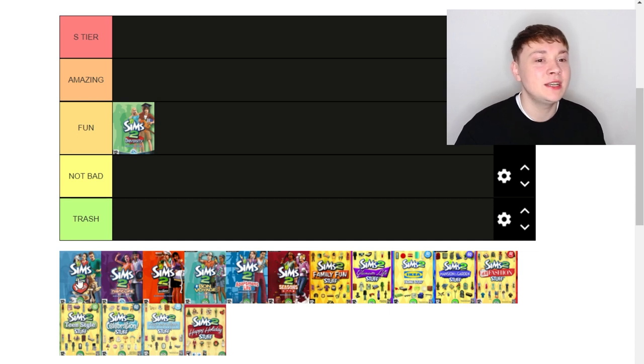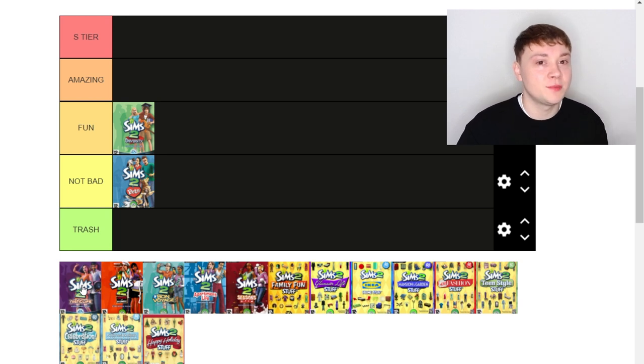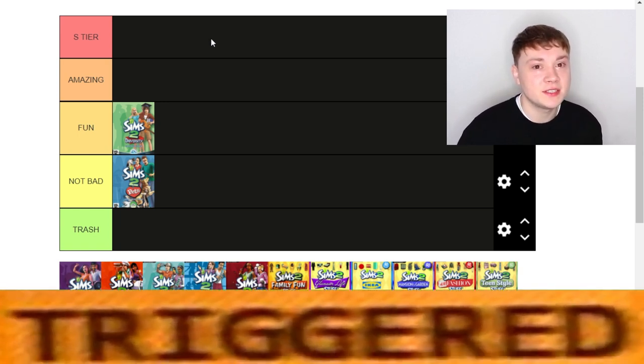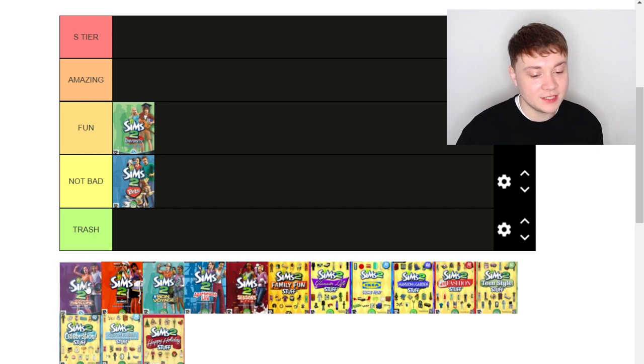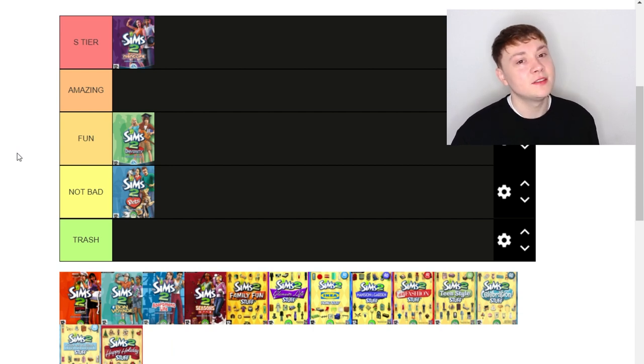Next up we have The Sims 2 Nightlife. This was the second pack for The Sims 2 and probably the one I played the most. It was so much fun — it came with vampires, and it came with the gypsy matchmaking service, where you could basically hire a matchmaker to find you someone to date. We do not have that in The Sims 4 and I miss it so much. This was also the first time we got drivable cars in The Sims 2. It was just such a revolutionary pack that really set the franchise forward — apart from The Sims 4, because we didn't get drivable cars there. For this one I'm going to put it as S tier, because if you're playing The Sims 2 this is one of the most essential packs.